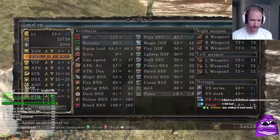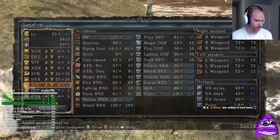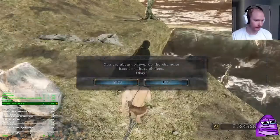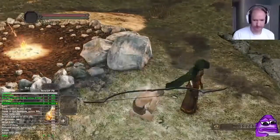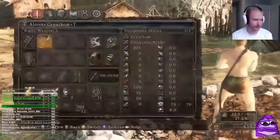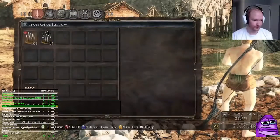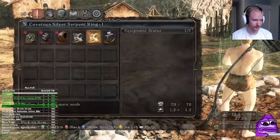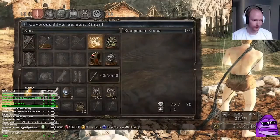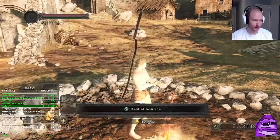I'm upgrading endurance because I'm using the great bow. For other bow runs you still want a lot of endurance. I make sure to level ADP whenever I can because those extra iframes make a huge difference, especially in non-meta runs where you have to deal with enemies alive longer since you're dealing less damage than the rapier.